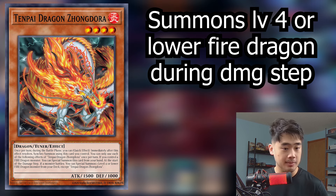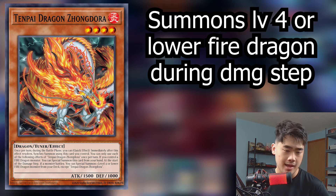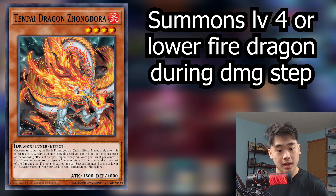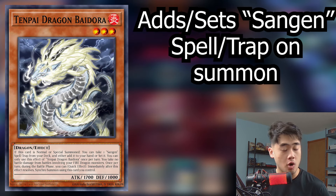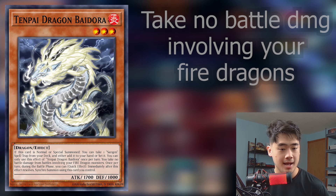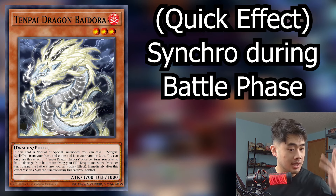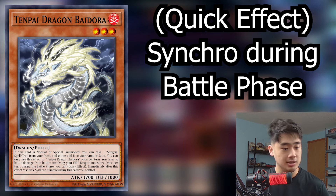Any other monster can trigger Zong Dora's recruit effect, so you get whatever fire dragon you're missing out for free. It's a level 4 tuner, so four plus various numbers gives you some cool synchros. Moving to Bai Dora — on normal or special summon it can add a Sangen spell or trap; you can add it to hand or set it, including the field spell to play around Droll. Its second effect is you take no battle damage from battles involving your fire dragon monsters, and of course it has the once per turn battle phase synchro summon effect. It's a level 3.